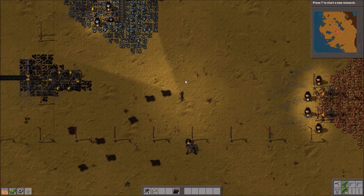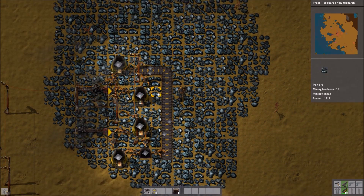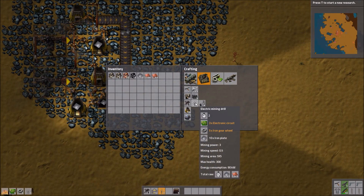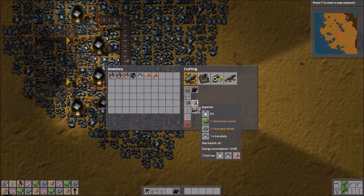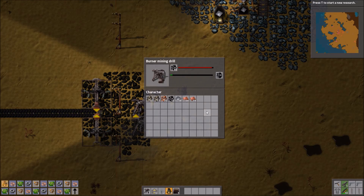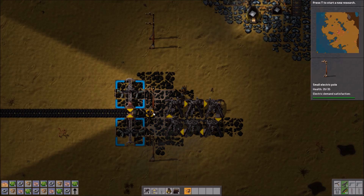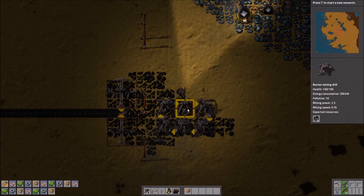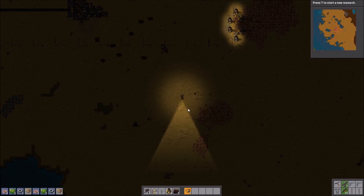We're going to need some more electric mining drills so that we can duplicate the iron, and then we shall get about building some research facilities — I guess that's the next task. The burner drills are just going to gobble up everything, which is good. I need more power pylons, so let's go get some wood. Can't wait until I get the upgrade, which I need research to do.